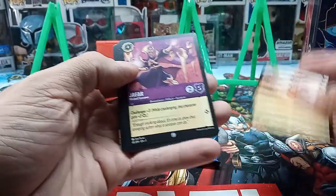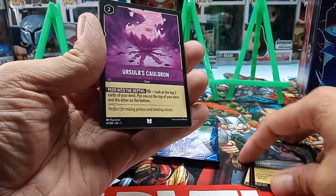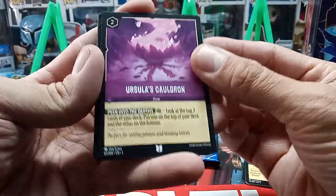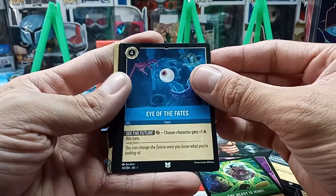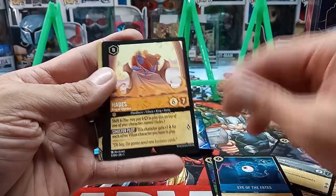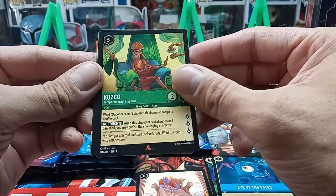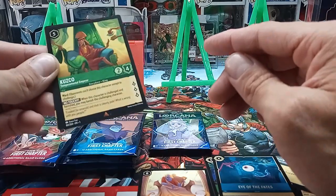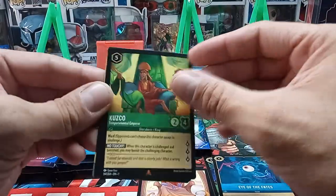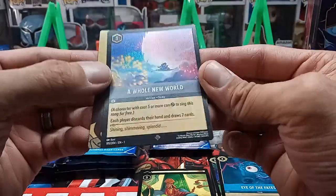We have Pumbaa, a Jafar, a Duke of Weselton, Maleficent, Aladdin, another Aladdin — those are the commons. Then uncommons: Ursula's Cauldron, The Beast Is Mine, Eyes of the Fates. Then rares: Hades King of Olympus — first time I've pulled that card — and Kuzco. They kind of have the same cartoon artwork style.